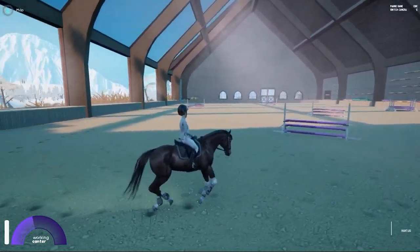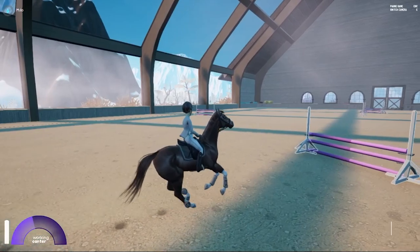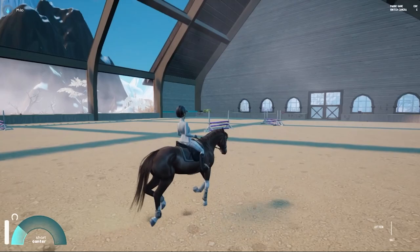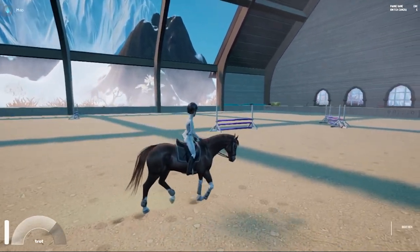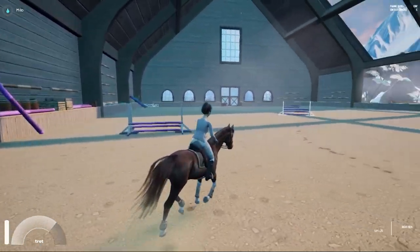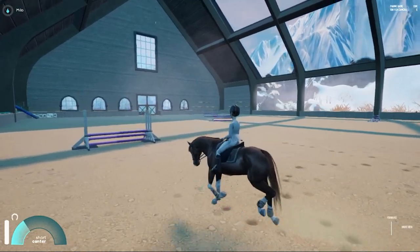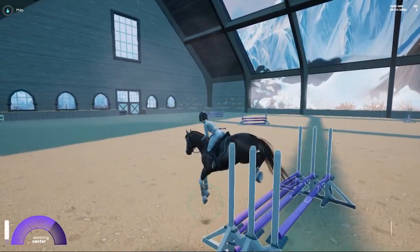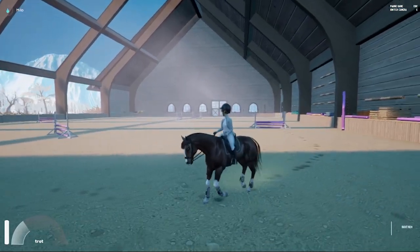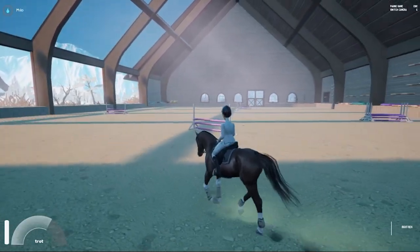Milo just waits for me to give commands to do something. I could easily do four strides there. Milo turns really slow — I'm really trying to steer. This is me doing a short circle with both legs and reins. But Milo is really stable. The theory is: can he jump higher than 90? Because his max height is 90 centimeters, as it says in his profile.